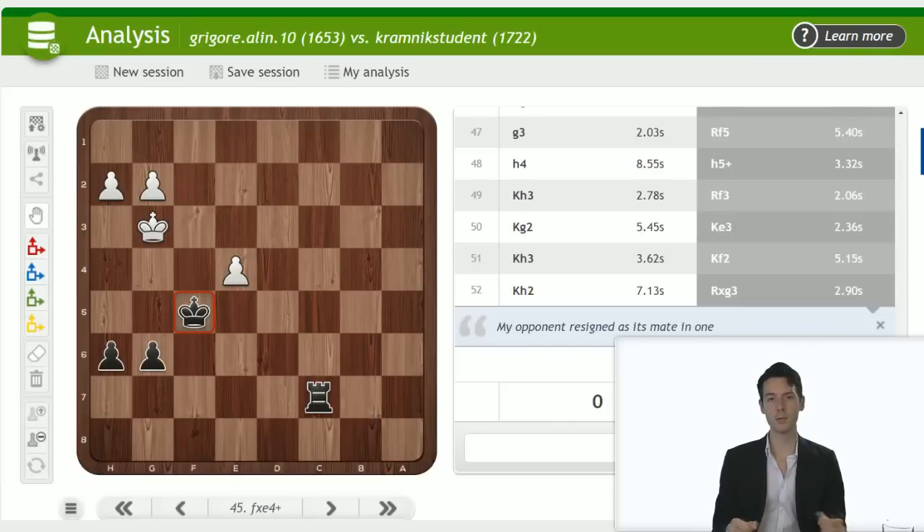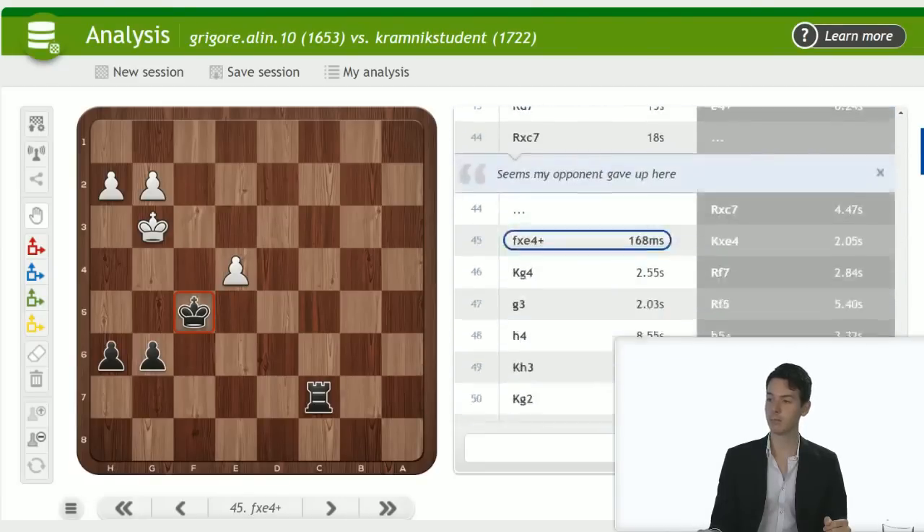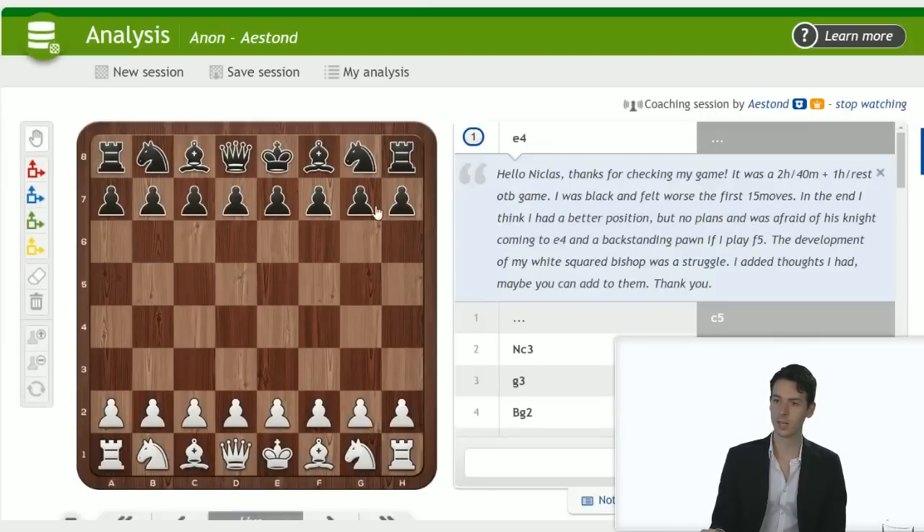Interesting game — a lot of positional insights with the bad bishop against a strong knight. We also have to remember it was a 15-minute game, so not much time, but still some lessons to be learned. In the endgame, you want to alleviate the pressure earlier and be conscious about the decision to trade queens and go into the endgame when white has this nice play on the light squares. Thanks to Kramnik Student. Let's go to Eston — he was playing with the black pieces.